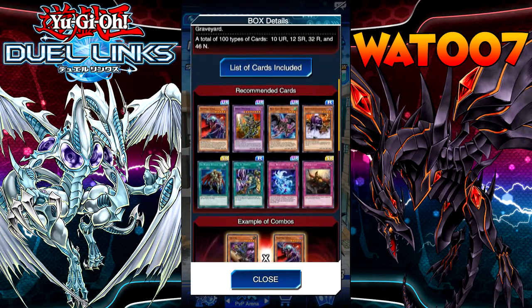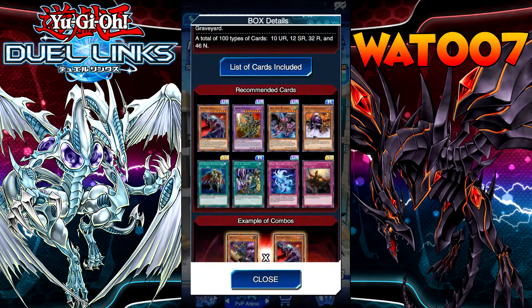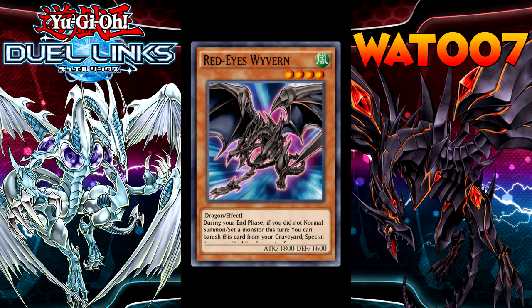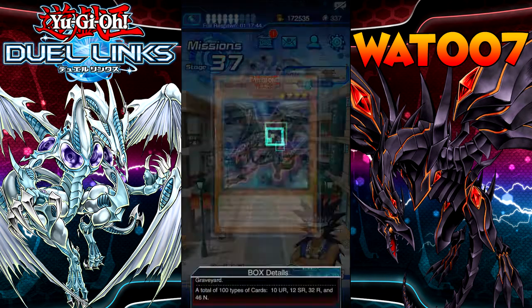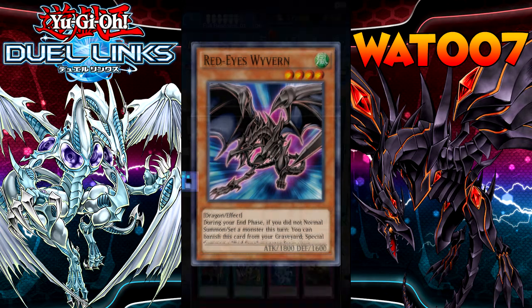Look at all these cards. We got Vampire Lord, we got Dark Paddling, we got Red Eyes Wavern — that's gonna help out Red Eyes monsters a lot. And he's an 1800 Red Eyes monster. That would even mix with Kaiba, because he can get to 2000 with peak performance. Oh, that's so good.